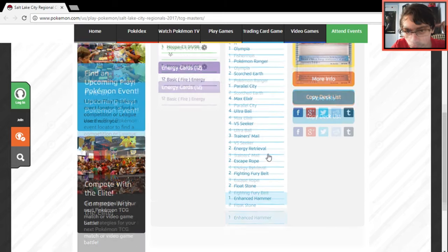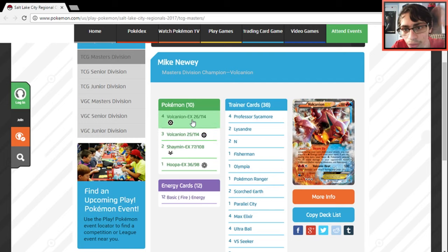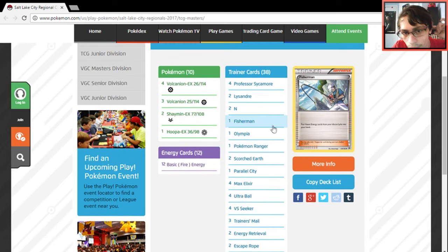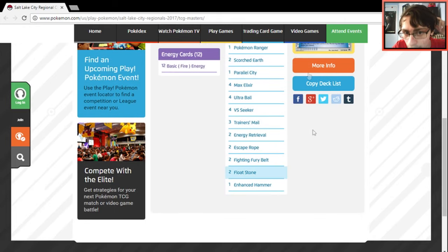This Volcanion list doesn't play Salamence like other Volcanion lists — it's just three babies and four Volcanion. No Salamence, nothing like that. One Fisherman, one Olympia, one Ranger, Scorched Earth. It plays Parallel City over Skyfield, which is also pretty interesting. Pretty cool that this is the list that won.